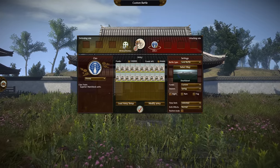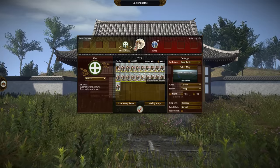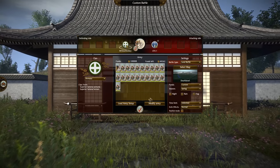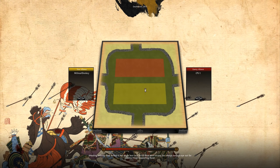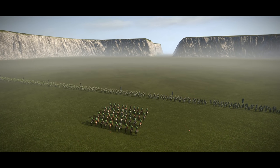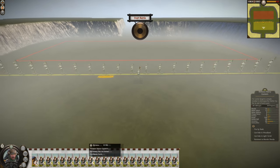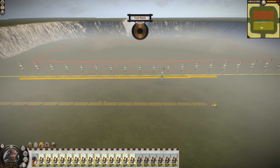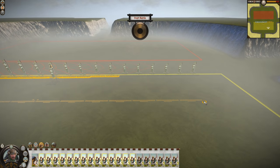We're going to start off with a battle of just a load of them — fully experienced — against a load of yari ashigaru, just for fun. I'm using the death ball map. A death ball map is basically a mod — there'll be a link in the description — which allows me to set up my forces really close to the enemy so I can immediately get into the action, which is much better than having to wait for them to walk all the way over to you.